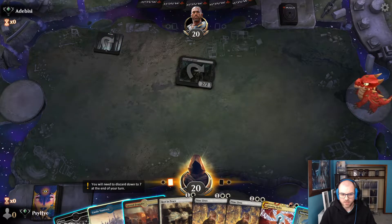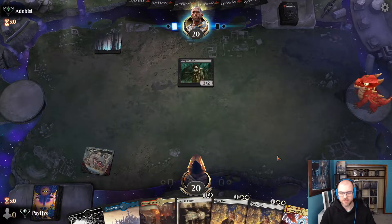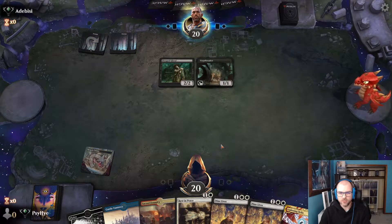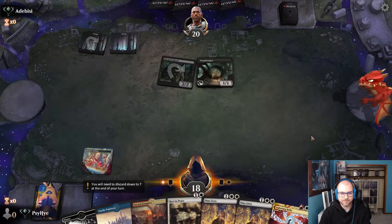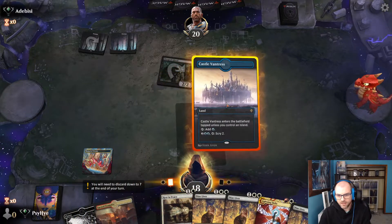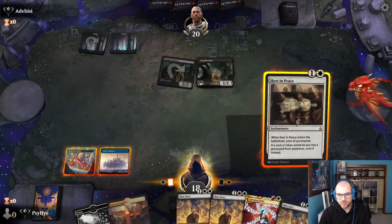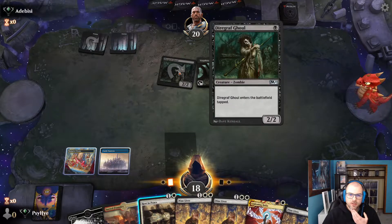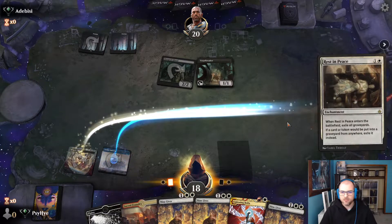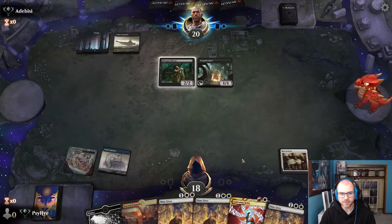We've seen a point that looks to be on a Zombies build, so Rest in Peace could be good here — especially if they're the kind of recursion Zombie deck where you resurrect all your zombies and deal a bunch of damage with Rally the Ranks. I just don't really know exactly what their build is yet. So we'll drop the Rest in Peace. I screwed up and didn't leave Lightning Helix available, so we'll just establish it now. Lightning Helix next turn may be a better target depending on what they drop.